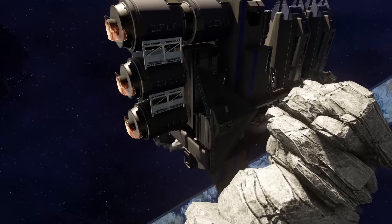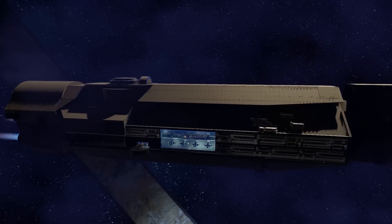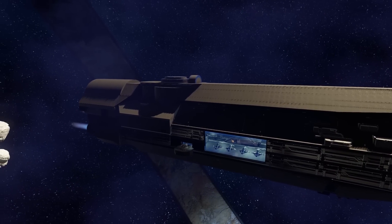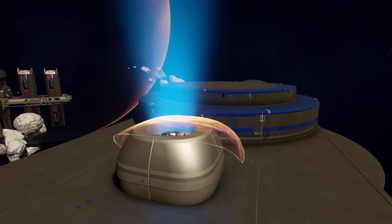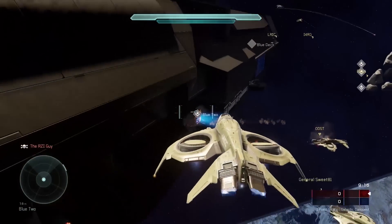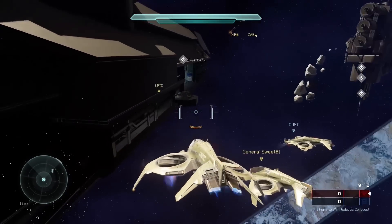Once this objective is achieved and the silos are destroyed, the attack then turns to the enemy team's vessel. A team-specific shield prevents attacking players from boarding the large ship. Four shield generators adorn the exterior of the vessel and must be destroyed in order to infiltrate the ship and accomplish the third and final objective.